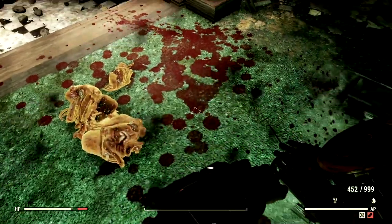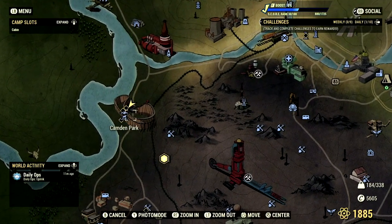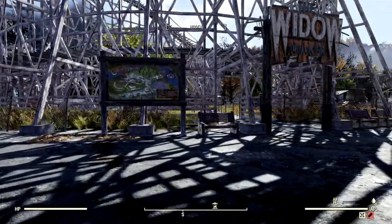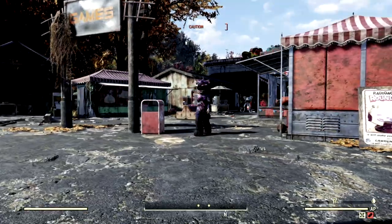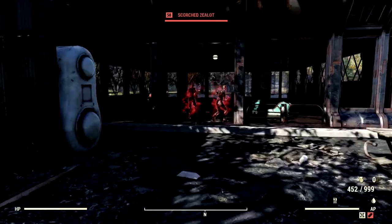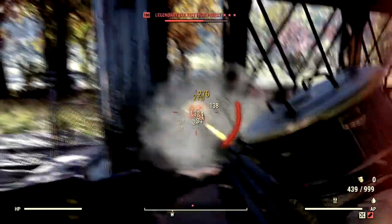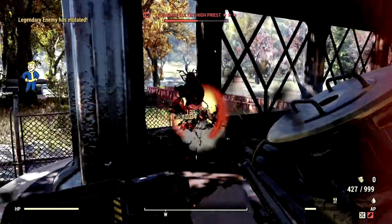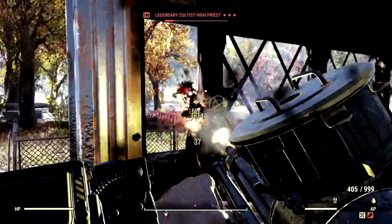Our next cultist hunting location is none other than Camden Park. The reason I choose this location is because it's kind of small and you can have multiple cultists spawning. All you have to do is run around and look for the red guys — there's one right there. We found a cultist and we'll just destroy him real quick.